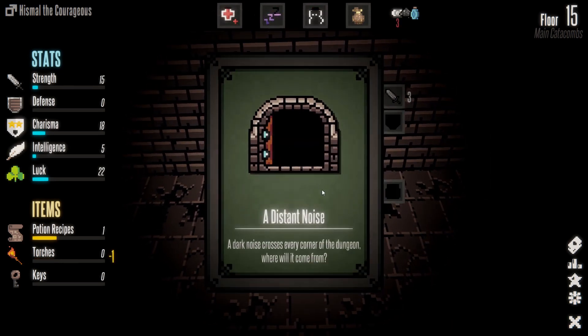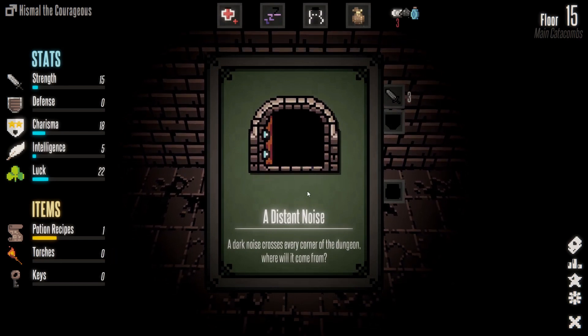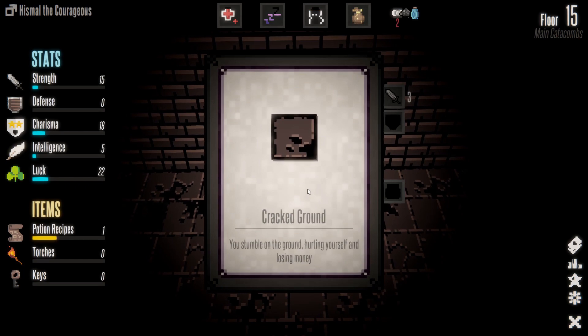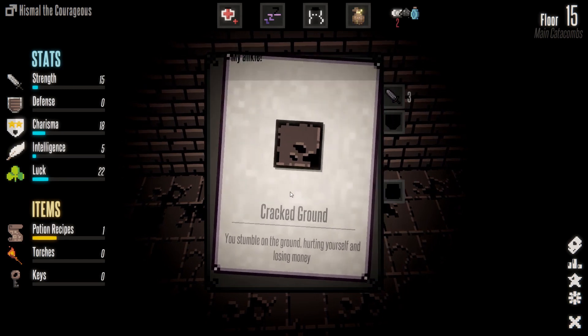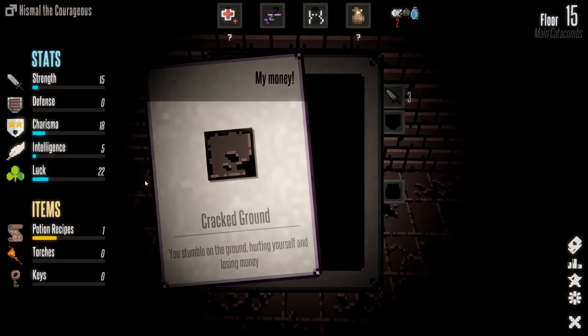Wood logs — find some logs in your way, enough to make a campfire. Light the wood and torch and rest. We got a bunch of stuff back! A distant noise — a dark noise crosses every corner of the dungeon. Doesn't sound good. So spooky! Cracked ground — you stumble on the ground hurting yourself and losing money. My ankle, my money, my neck, my back, my money!